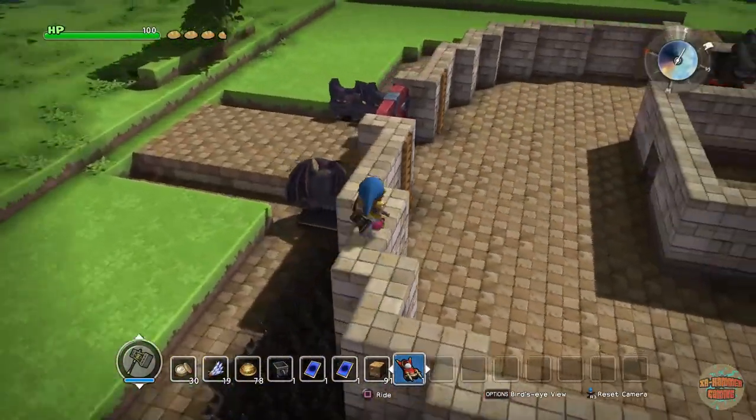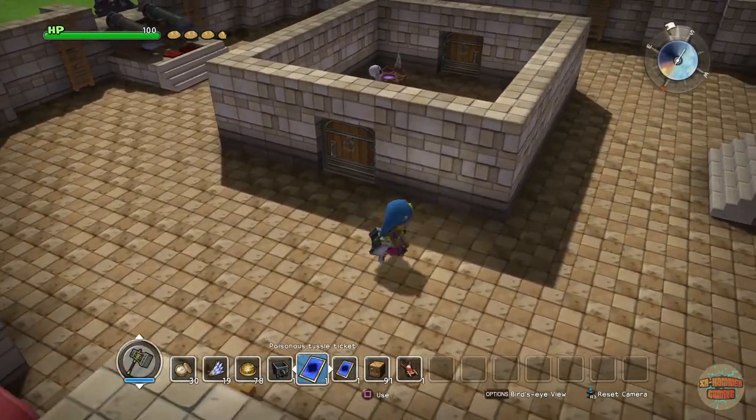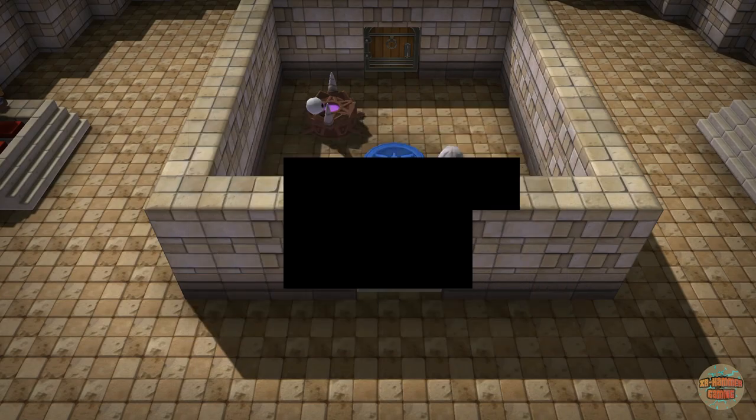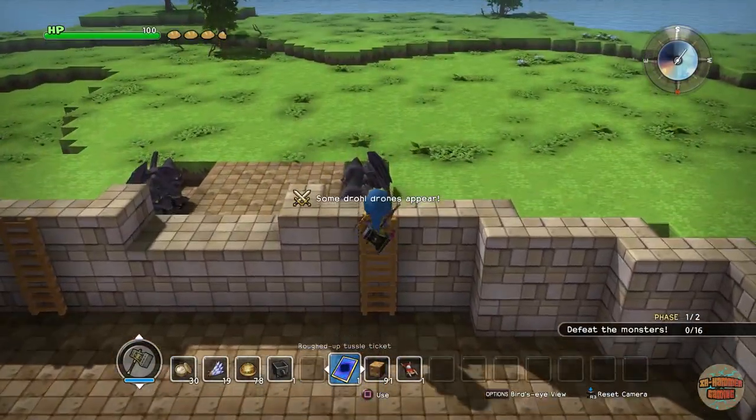It just makes everything so much easier. What we're going to be doing is the Poisonous Ticket, which we may as well activate now, and the Roughed Up — I believe that's what it's called — the Roughed Up, yeah it definitely is. So we'll jump up here.